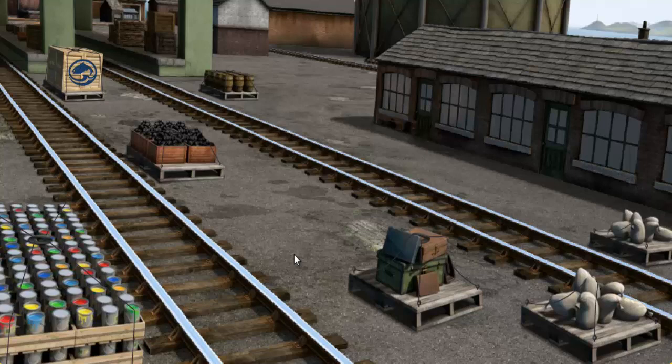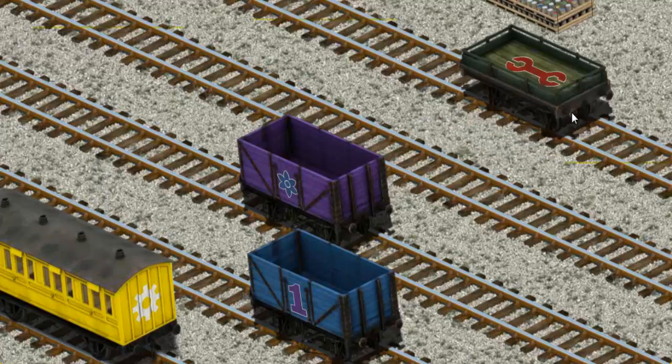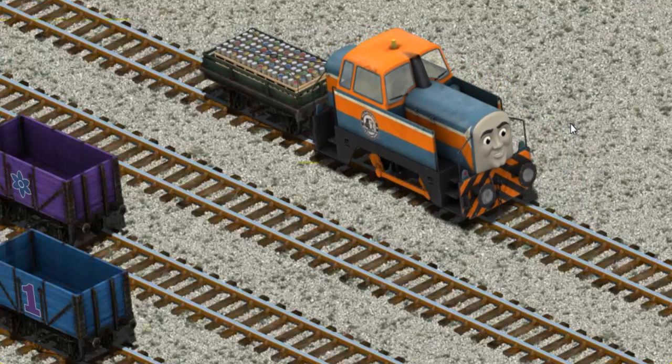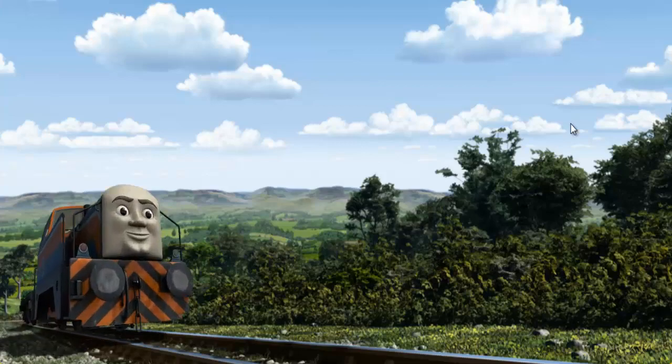Thomas and his friends have many deliveries to make. Den must deliver the cans of paint to Tidmouth Sheds. Help Cranky find the cans of paint. There you go. Let's lift and load. Now the cargo must be loaded. Help Cranky find the green flatbed with the picture of a red wrench. There you go. Let's lift and load. Den set out for Tidmouth Sheds.